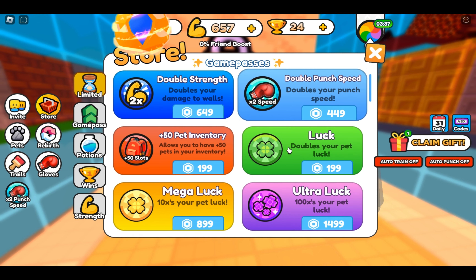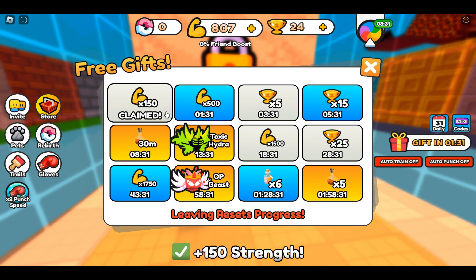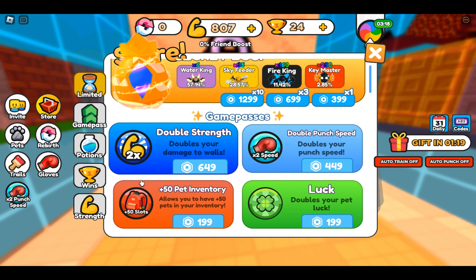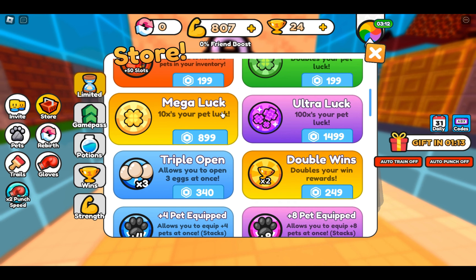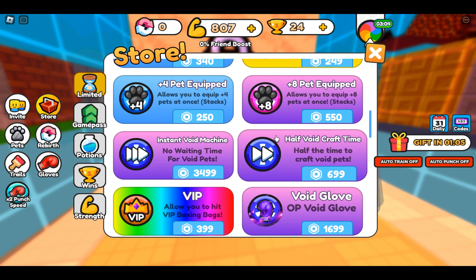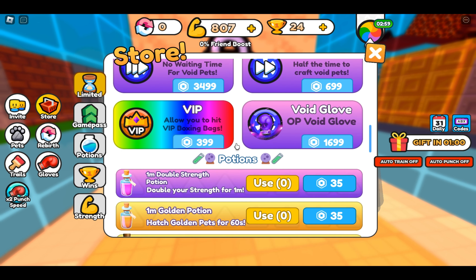The UI on here is pretty nice. Let's go ahead and claim our gift real quick. Back in the store, you can get one for $3.99, three for $6.99, or ten for $12.99. They also have double strength, double punch speed, luck, pet inventory, mega luck, ultra luck, 100x, double wins, triple open, four pets equip, eight pets equip, and half void crate or craft time.